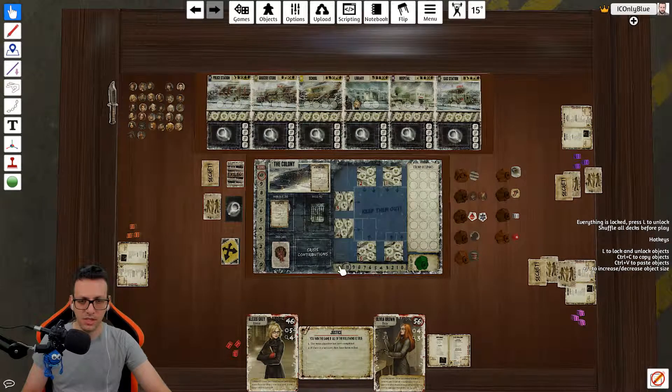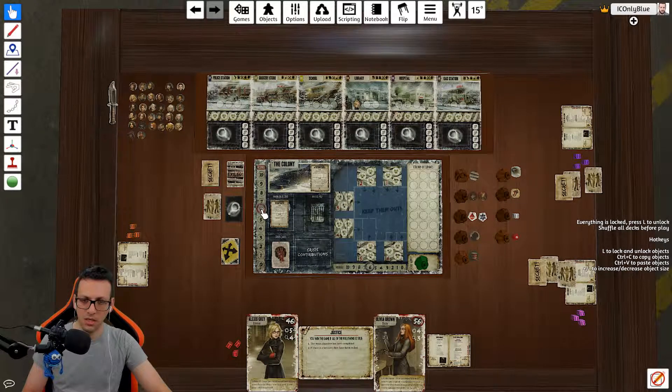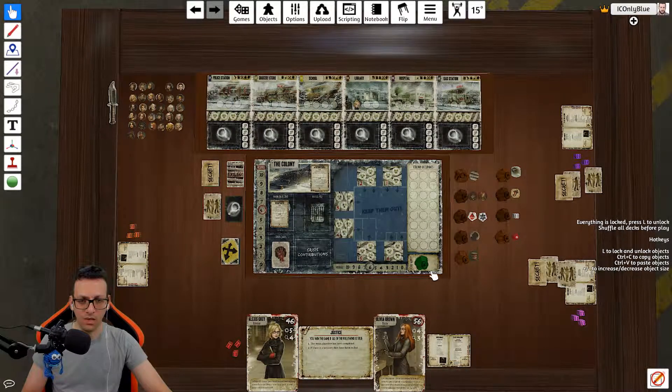The colony objective says: put your morale to 6, so we move it to 6. The round track starts at 6 as well. Then, add one zombie to all non-colony locations — this middle deck is the colony, everything else is non-colony. So our objective starts a little rough. You get zombie tokens and add one to every location, as the colony objective directs. Everyone places their characters at the colony so the game can begin.